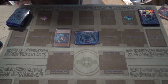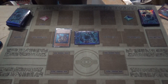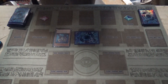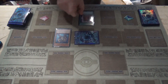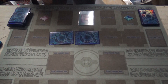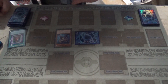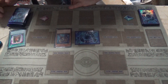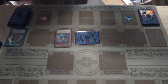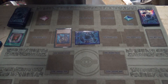He plays another monster this time in defense, switches Scales to defense, and calls his turn. My draw — I'll play a Book of Clips, flipping my home monster on the field face-down in defense. Then I will flip summon my Hound, but I don't have a special card in my graveyard, so that was a waste.